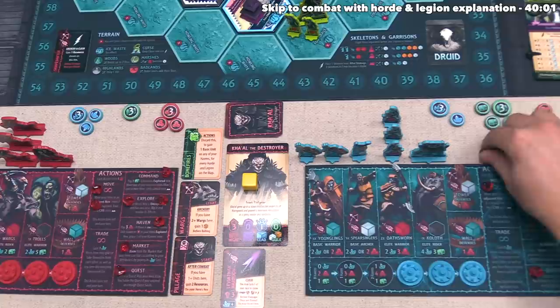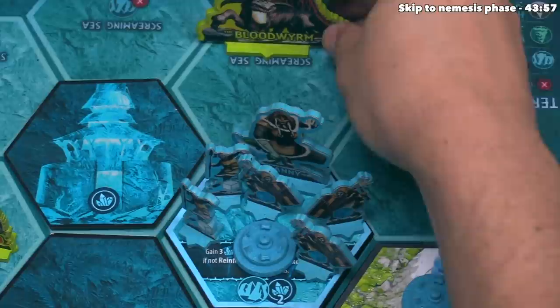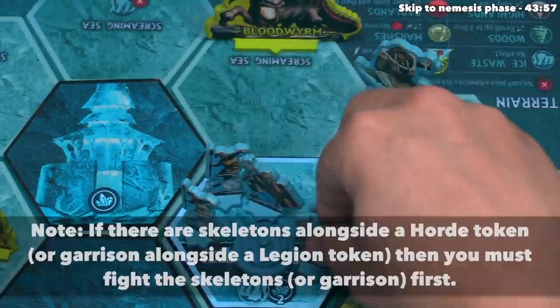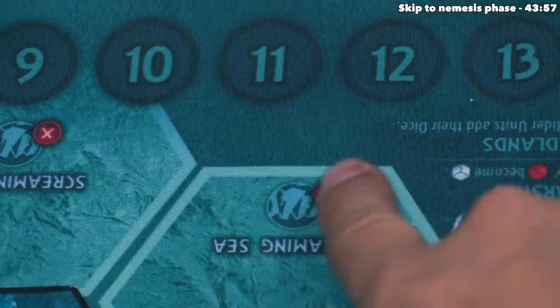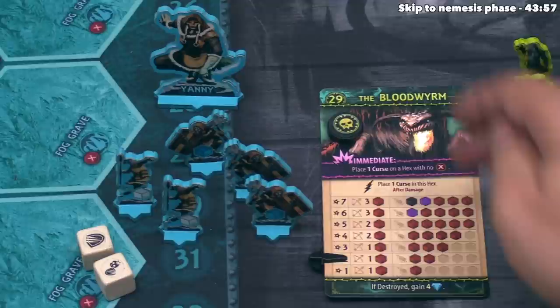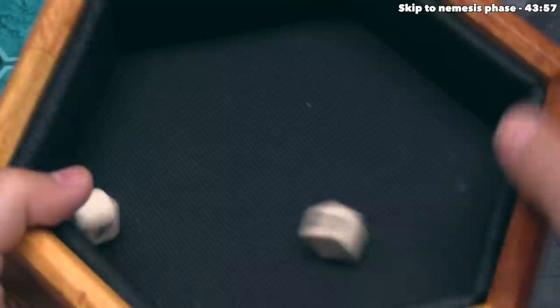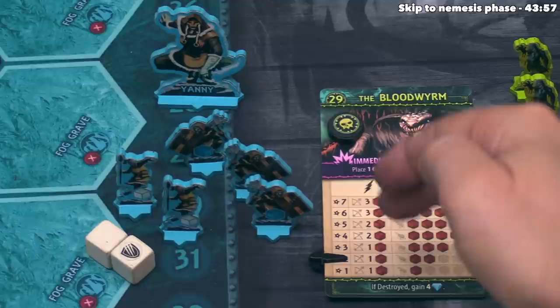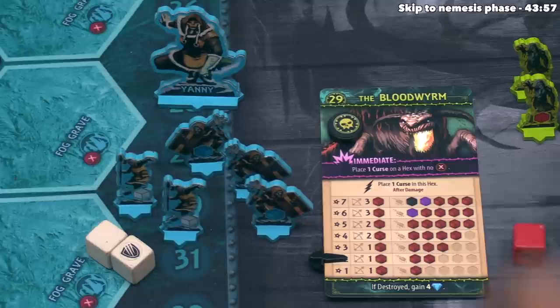For their last action, blue commands their units and selects the screaming sea hex to attack the Bloodworm, moving up to five units in along with their hero. The screaming sea is ice waste with no terrain effects. The Bloodworm's threat level is also the number of hits needed to defeat it — currently at two, so two hits will win this combat. In the archery phase, the Spearsingers roll and get a shield and a blank. The Bloodworm at threat level two rolls one red die — if blue hadn't lowered the threat by two earlier, the Bloodworm would roll two red dice now. The Bloodworm rolls a lightning bolt and a skull.